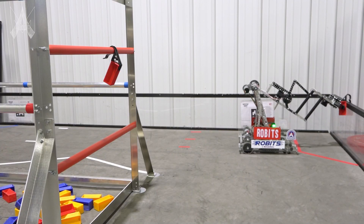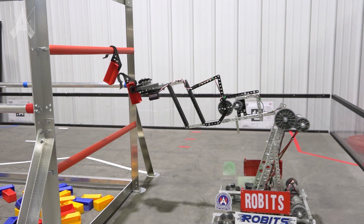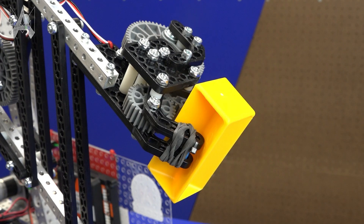This claw holds the game piece in a vertical orientation and picks it up in the same orientation with some margin for error. We chose this orientation so that the robot can easily collect specimen from the side border and score it on the submersible in the same orientation. This claw has rubber bands on it, which increases the friction between the claw and the game piece, ensuring a better grip each time.